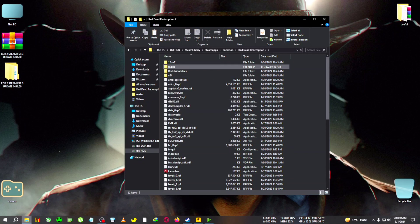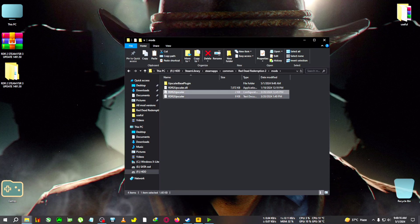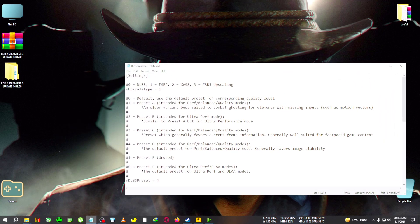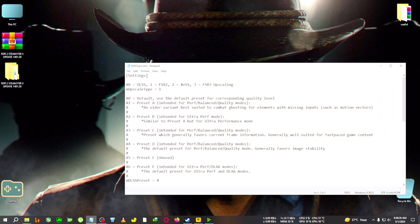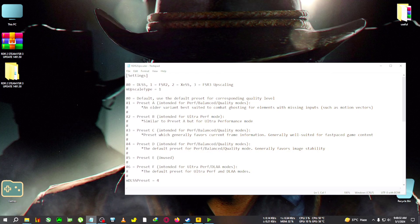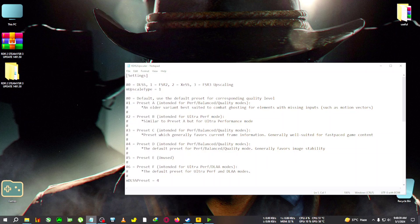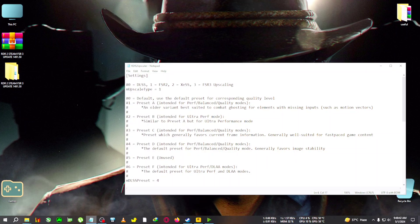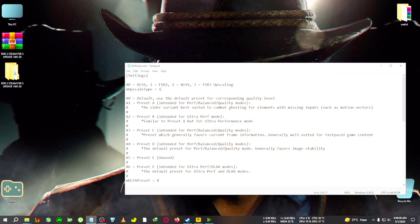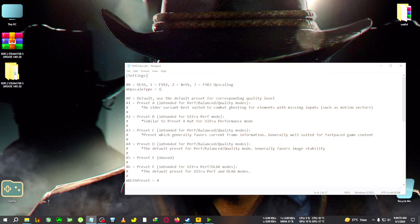After pasting, go to the mods folder and you will see RDR2 Upscaler. Select it, right-click, and open with Notepad. You can see the upscaler setting here. Previously we were using FSR3, but now we need to use FSR2 — in this update FSR2 is working. FSR2 corresponds to the number 1. If this number is anything other than 1, delete it and type 1. Zero is for DLSS, one is for FSR2, two is for XSS, and three is for FSR3 upscaling.